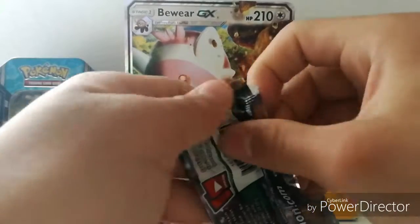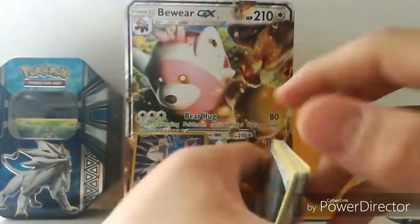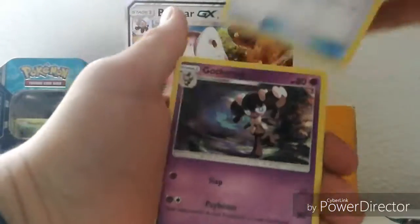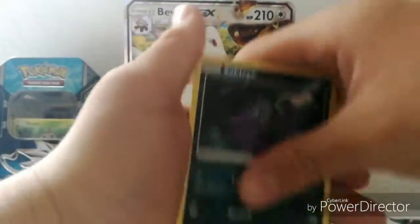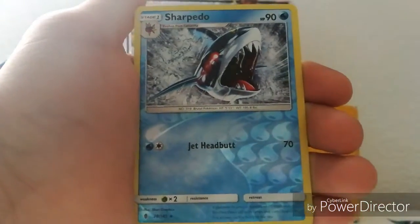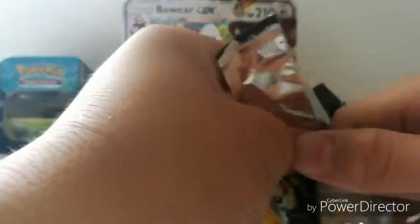It's a Mewtwo EX full art. I might trade out my other Mewtwo EX now since I have a full art. Mewtwo is pretty cool. This pack has a green code so I don't think I'll be expecting anything else good, but we still have two more booster packs left. Here's some Steel Energy, Field Blower, Tapu Koko, Sableye, Alolan Geodude, Machop, Trubbish, Oricorio — regular rare. I don't expect anything else that good since the Mewtwo EX Explorer was already an ultra rare.